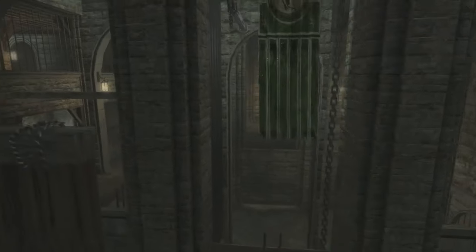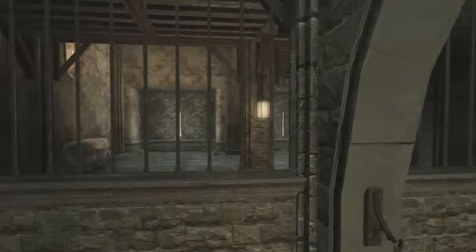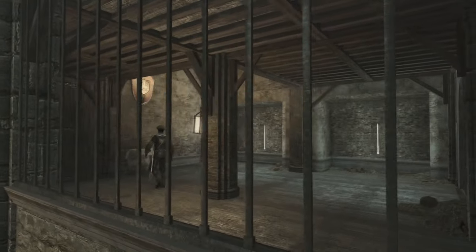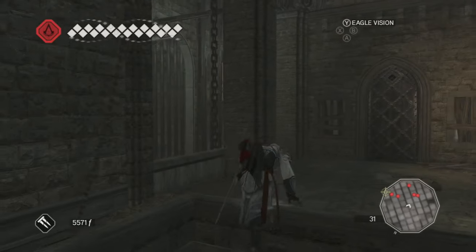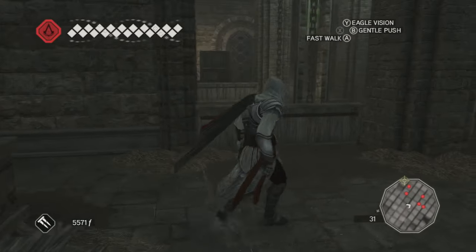Here we are, inside the castle now. We've entered from the sewer. We've got some guards. What are they even guarding? There's nothing here. They're just walking around an empty castle. Do you want to live here? Is this a prison? Like, where are we?